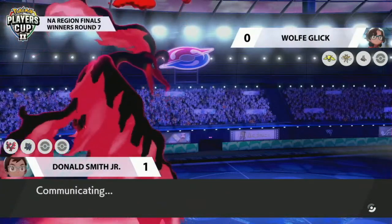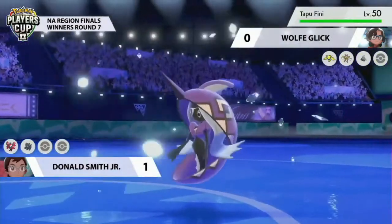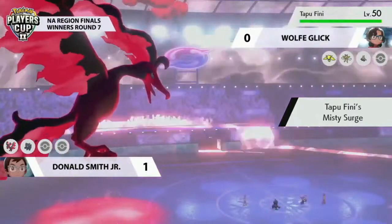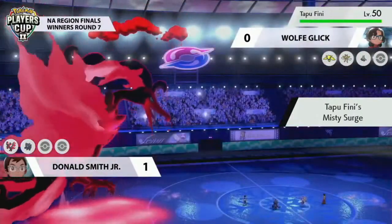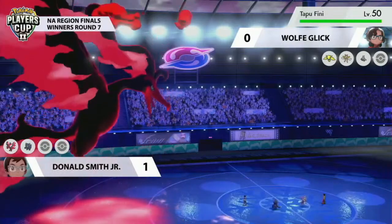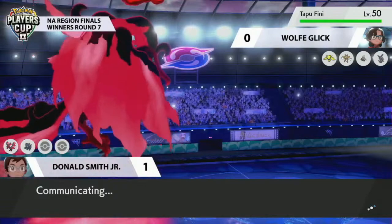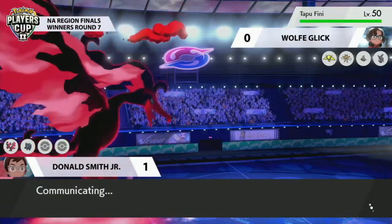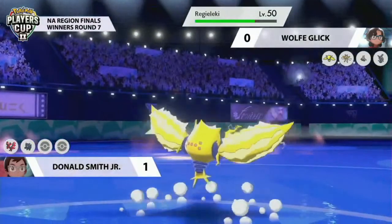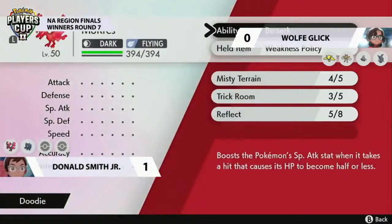With no more Dusclops to Haze, Donald can really take advantage of Max Darkness for the next few turns — applying stat drops or potentially getting a Berserk activation on Moltres as we've seen in previous games. If Berserk activates, there's no Haze to remove it anymore. Both the Dusclops and speed control elements from Wolf's side of the field have been removed.